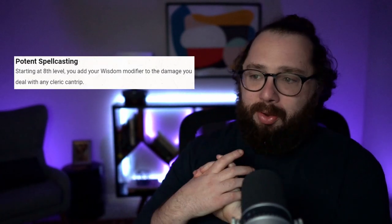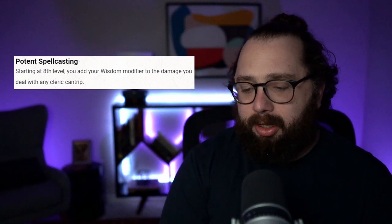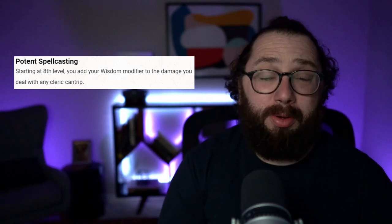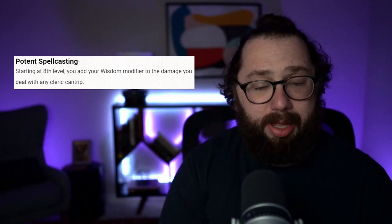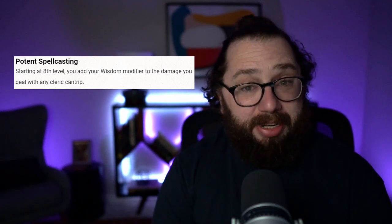Potent Spellcasting at eighth level — you add your Wisdom modifier to the damage you deal with any cleric cantrip. It's fine; you deal more damage. But there's no flavor to it, just 'you're better at spellcasting.' Keeping it restricted to cantrips is kind of a bummer at eighth level. It'd be cool if it applied to every spell, because even for the most optimized cleric you're looking at a plus-five modifier at most. At eighth level, five additional damage per cantrip is not going to break any encounter I designed for an eighth-level party. Lackluster, but fine.